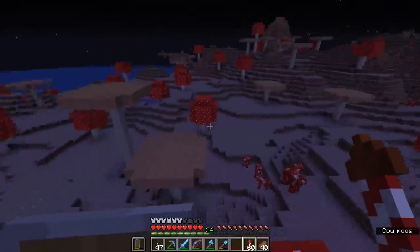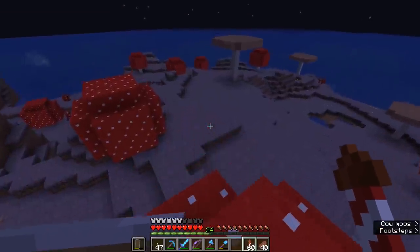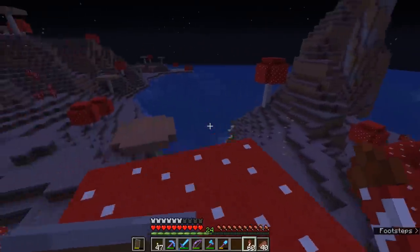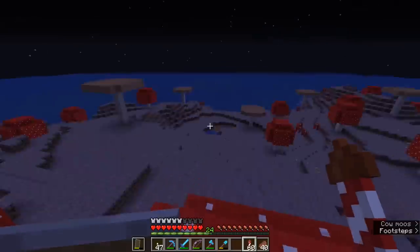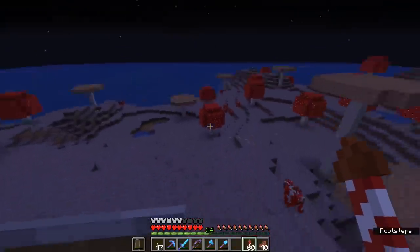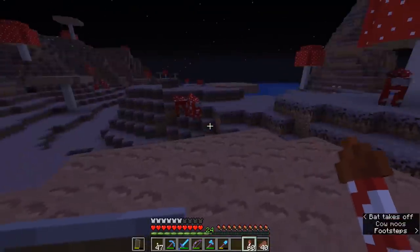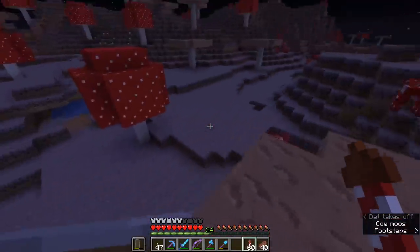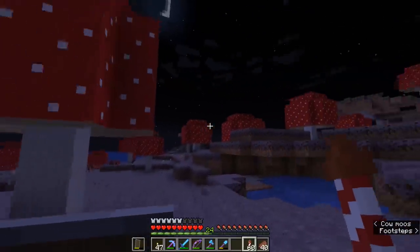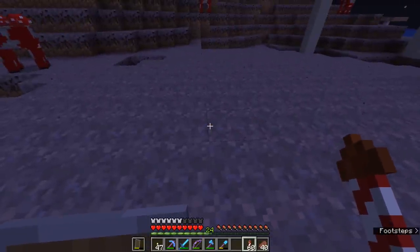Mushroom islands are actually called mushroom plains now, or mushroom fields. There's a good reason for that — it's because they're not always islands. Sometimes they will actually generate connected to a landmass. But the main thing about mushroom islands, where they generate, is that you will always find them next to a deep ocean biome. They're always kind of in the middle of an ocean, generally speaking. It's just that sometimes other biomes connect a little bit. But mushroom islands, as the name suggests, are covered with giant mushrooms and regular mushrooms, which will grow freely on mycelium.